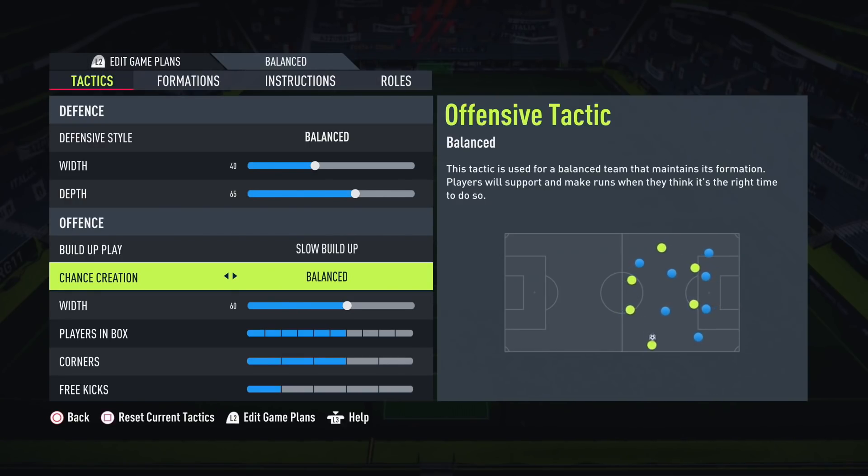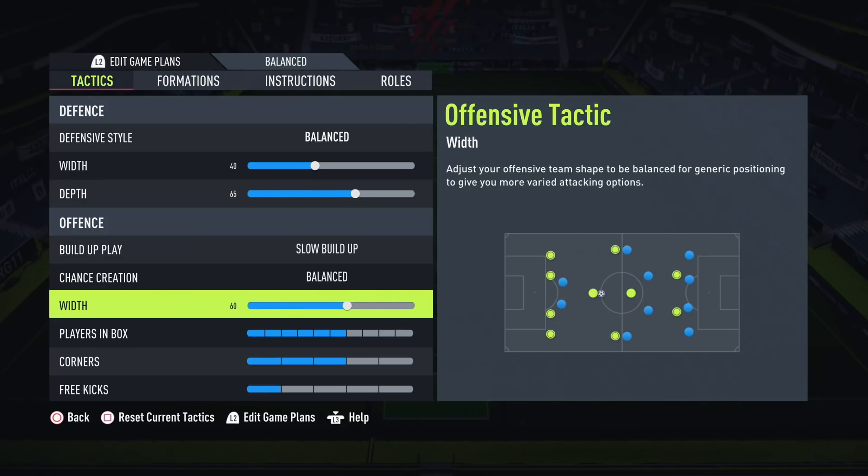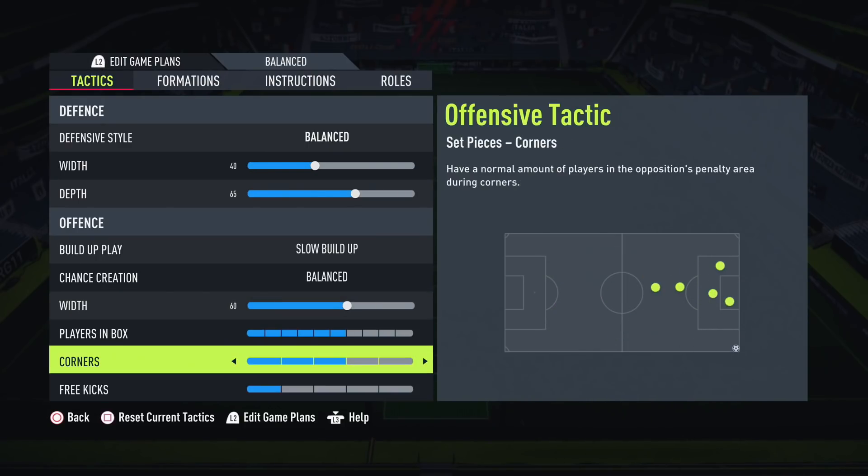Offensive width is 60. You don't need lots of width in this formation because the two CAMs drift around and the full backs aren't going forward. You don't want to be super narrow either, as it becomes predictable. 60 is a comfortable spot. For set pieces - players in the box, free kicks and corners - I've gone for 6, 3, and 1, but those are personal preferences.